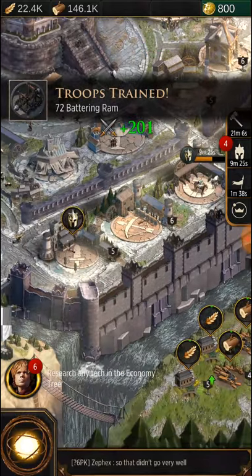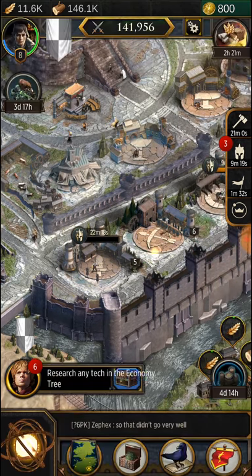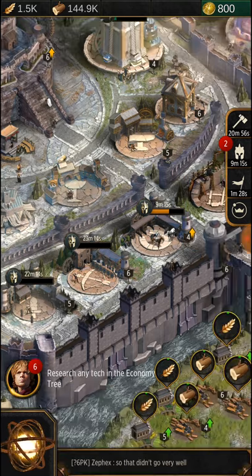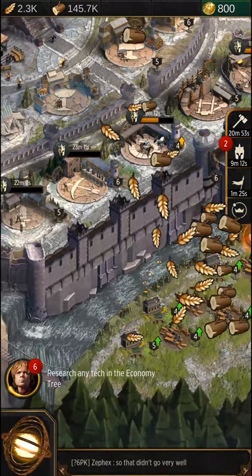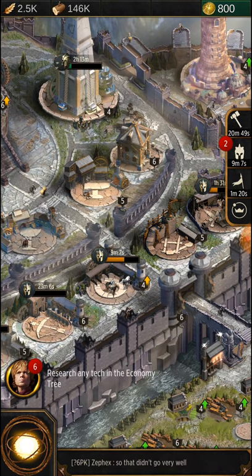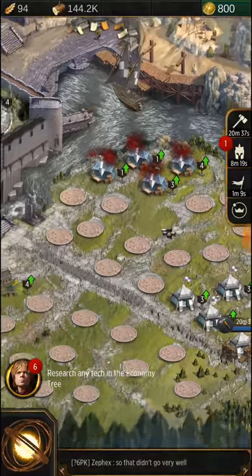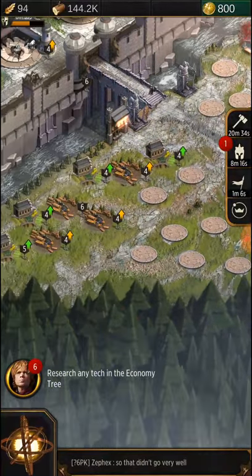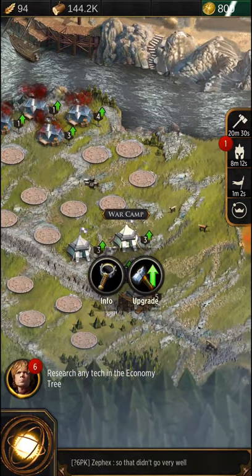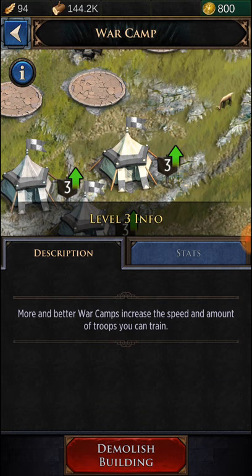These troops right there — that means they're done being trained, so I'll collect them and start training new ones. It trains the best ones automatically. I'm only getting tier 2 troops, which isn't really that good. But the thing is, everyone has tier 2 troops right now, so it's not too big of a deal. I'll start getting some catapults — don't have enough food. All these buildings down here, there are war camps, which I believe control how many troops you can train at a time as well as making them train faster.